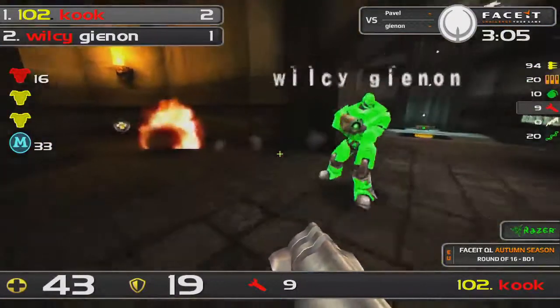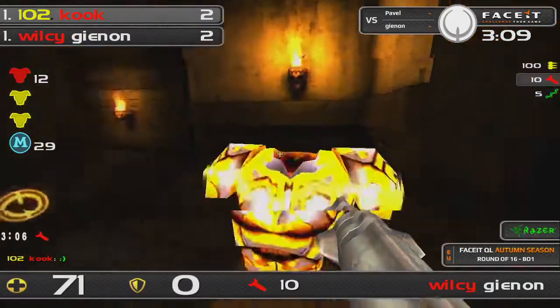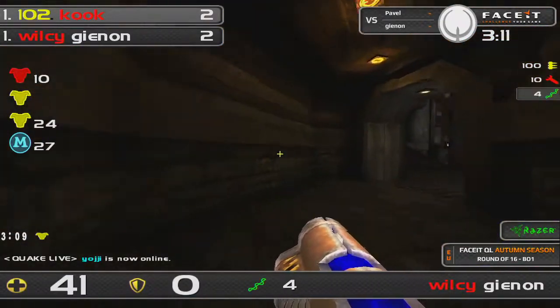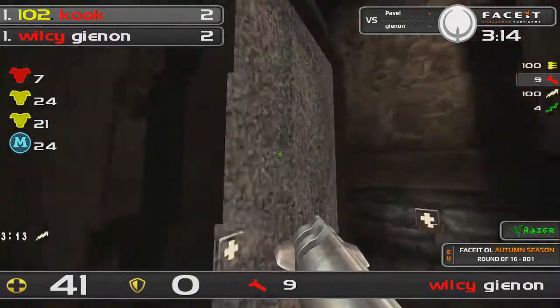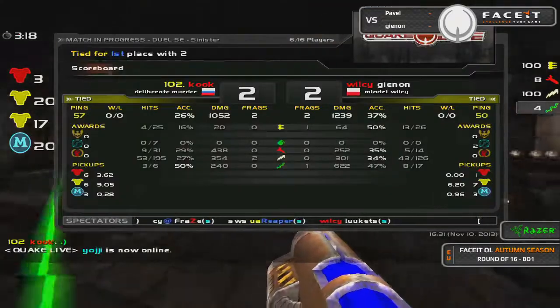Even if Gynon gets it, he should get the kill here. But terrible, terrible rockets. Going to have a look at his ping — 58. We'll let him get away with that then, but it wasn't exactly ideal. Pavel's usually known for great rockets as well, so that was quite surprising to see.